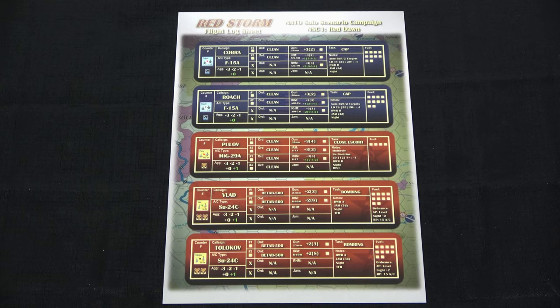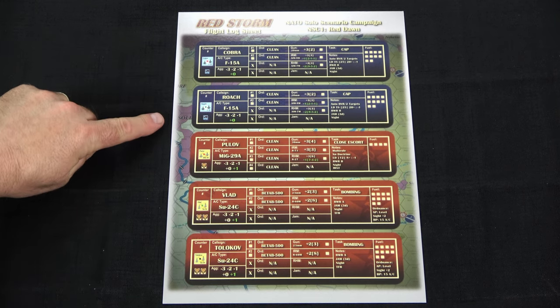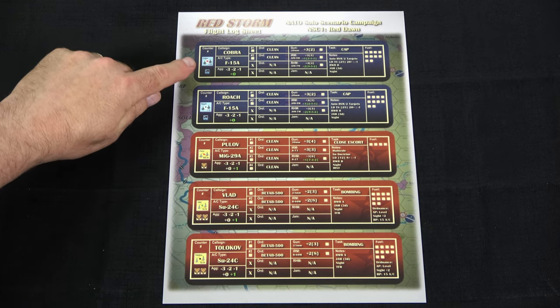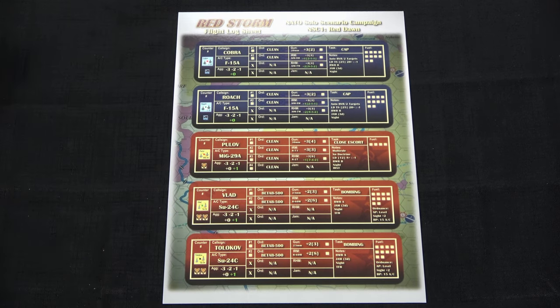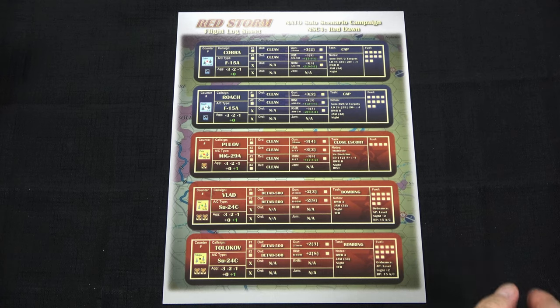In Dark Blue Defection, there are three types of cards: the flight log sheet, the scenario setup cards, and the pre-populated planning maps, all set up to make it easier to get the game on the table. Looking at the flight log sheet first — at the top right it gives you the scenario name, here it is Red Dawn. You have the different aircraft for both NATO and the Warsaw Pact, including the counter, call sign name, and aircraft type, plus checkboxes for fuel and ordnance that you write on with a dry erase marker and wipe off when done.